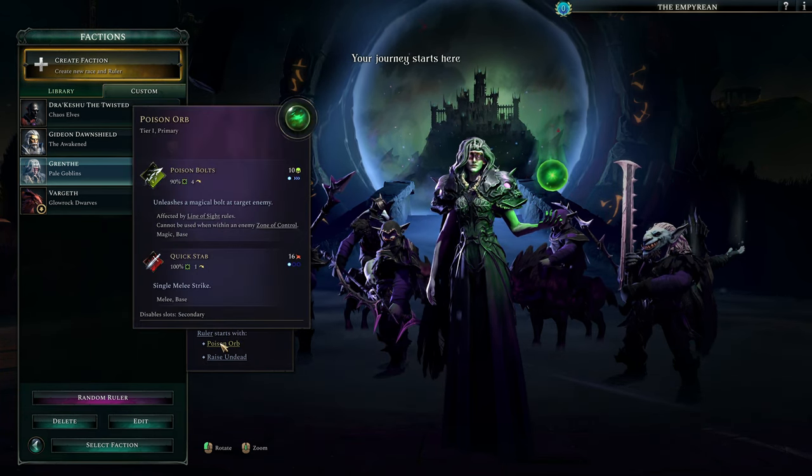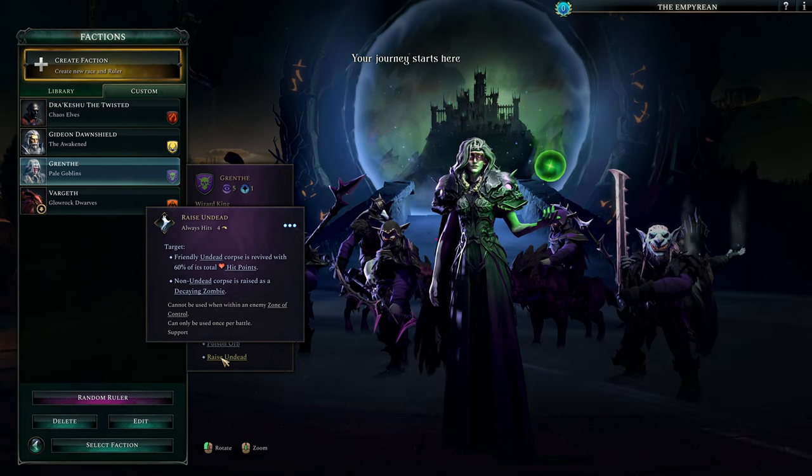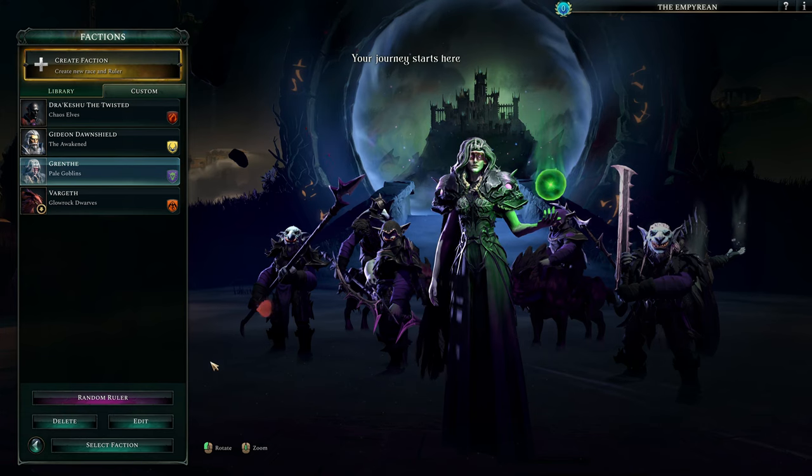We're going to be controlling Grenth, the Lich Queen — yes, it's another elf. I just think they look cool and evil. They are leading these Pale Goblins, with a Wizard King leader type, so they get more casting points and mana. I have her using the Orbs of Necromancy, which I unlocked from the Pantheon. The orbs give poison damage and the Raise Undead ability — raise a friendly undead corpse.